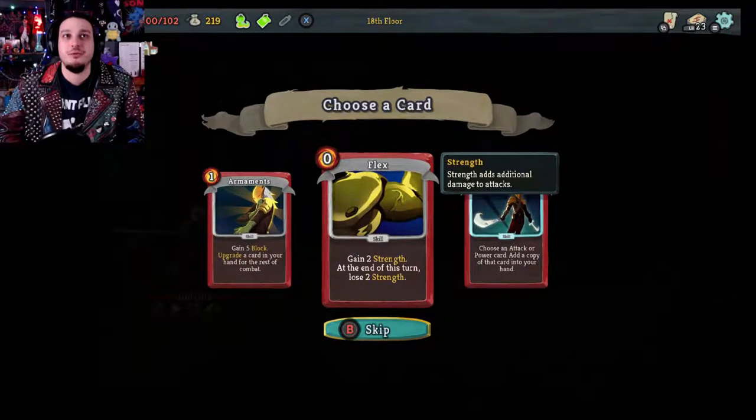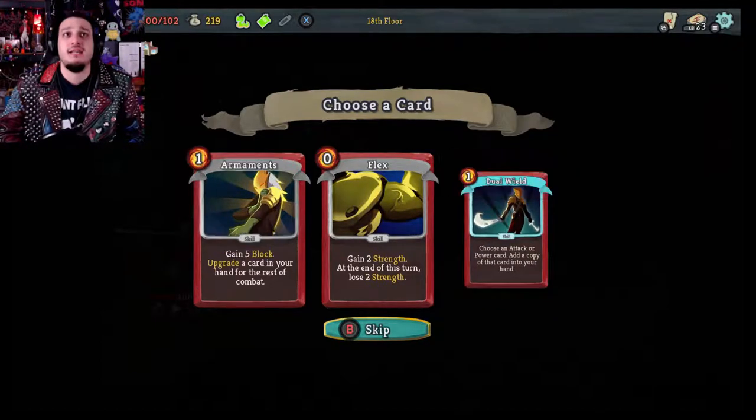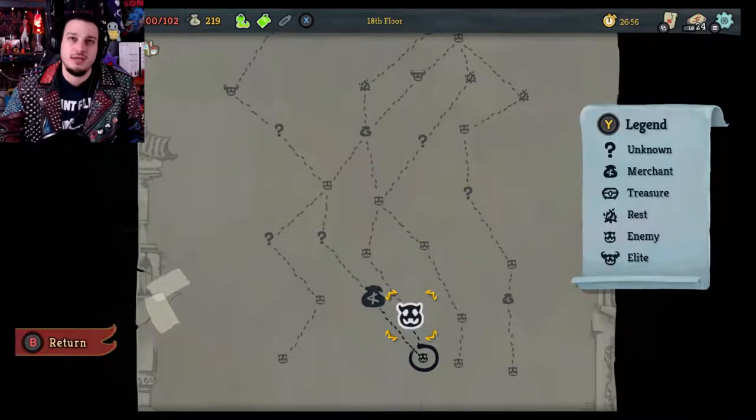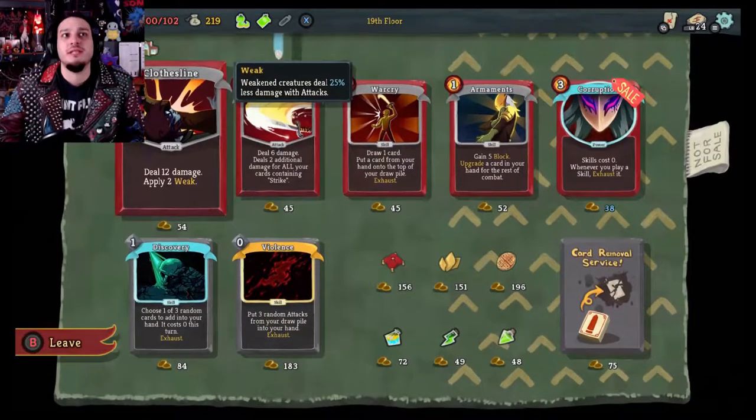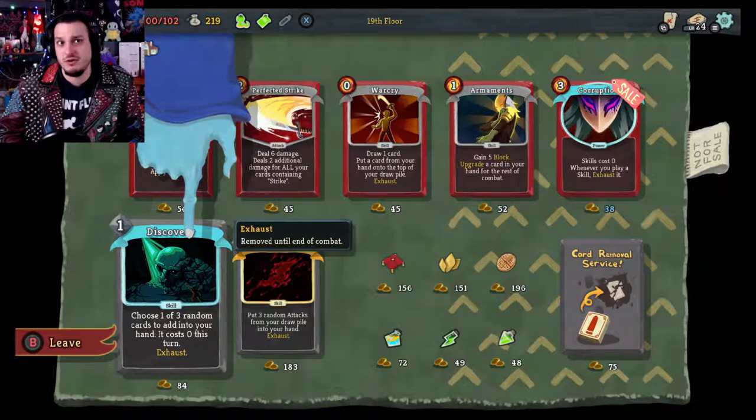Armaments — gain five block, upgrade a card in your hand for the rest of combat. Dual Wield — choose an attack or power card, add a copy into your hand. Another Flex. I'm going to go Armaments because I know that comes in handy. Let's go shopping with this dude. Choose one of three random cards to add to your hand — it costs zero this turn. Violence — put three random attacks from your draw pile into your hand.